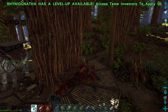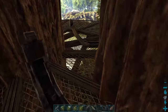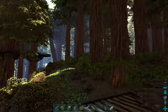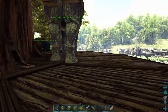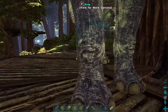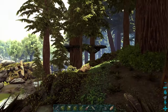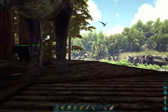There's a beehive there, nice and close. I've got a Paraceratherium with a platform saddle on it that I was going to use. I did another video on how to get bee honey without taming a bee using the racer — I'll leave a link to that video if you're interested — but today I don't think we'll need to use that method. We'll just use the bear and build ourselves another platform up to the beehive. That's the plan anyway.